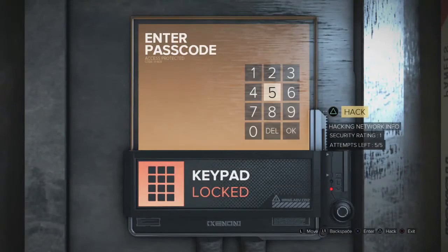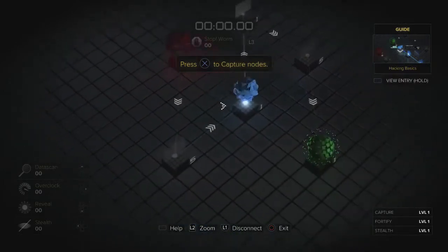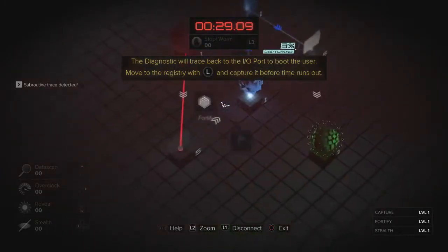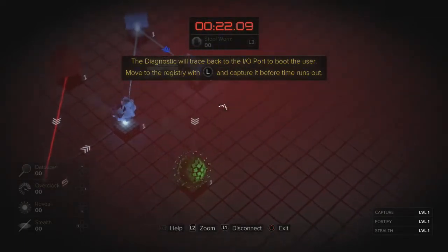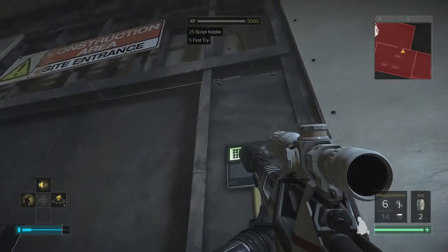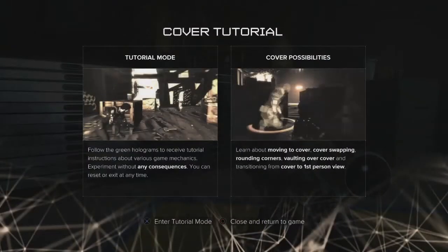We will be hacking this. Even if you have the password — which I don't in this case — it's always good to try to hack anything first, just because you get experience points for hacking. You get 25 Script Kitty and 5 for the first try. You always get the Script Kitty, so it's basically guaranteed experience points assuming you successfully hack.